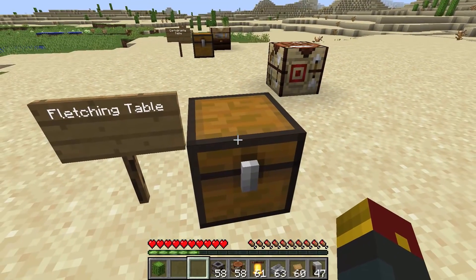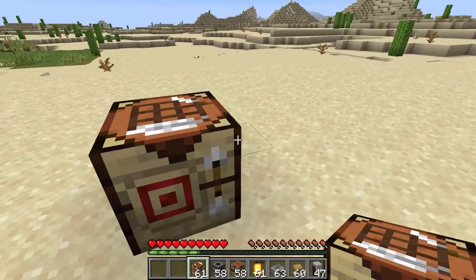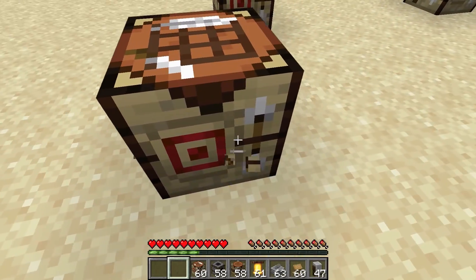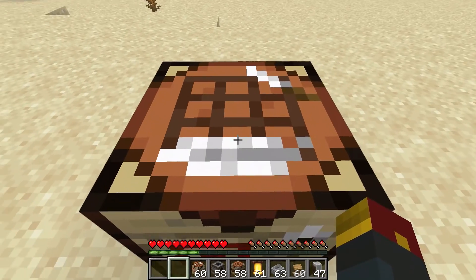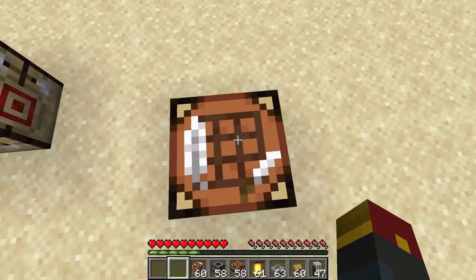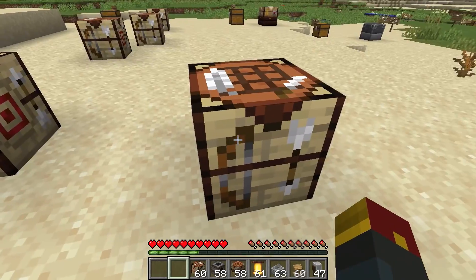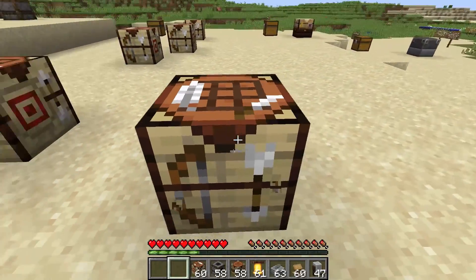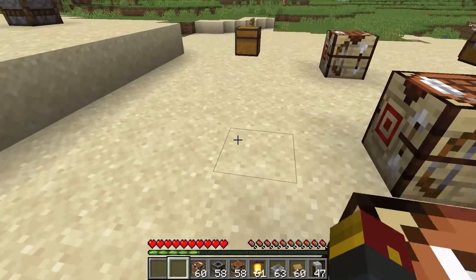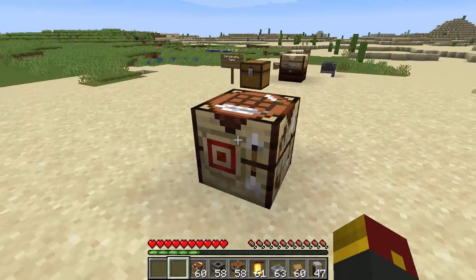For now, the fletching table — another one of our special tables. This looks like it has something to do with bows and arrows. You've even got a little target on the side of it. There's an arrow, bow, down arrow, target, up arrow — it continues to repeat. These look like they might be feathers on the top. I'm wondering if you're going to be able to use this to make new potion-tipped arrows, new arrow types, spectral arrows. It seems as though they're trying to make differences in how blocks are crafted — you don't need the regular crafting table for every single block now.